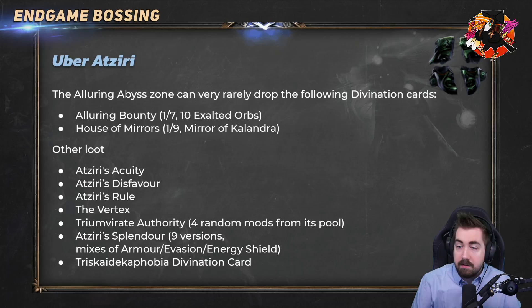In the Alluring Abyss you can also drop Alluring Bounty, and you can also drop House of Mirrors. I said Uber Atziri is very rewarding — I take that back, it used to be very rewarding but it's not really anymore. There's not much reason to do this.